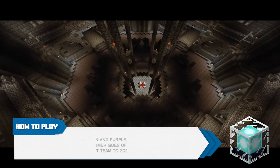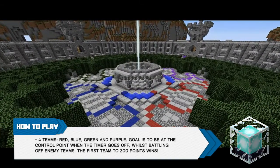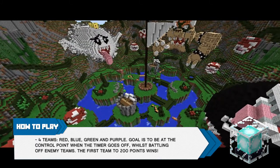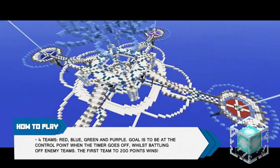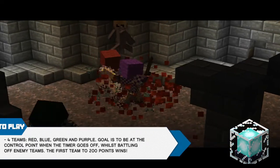Control Point is the King of the Hill style Minecraft game mode where there are 4 teams: red, blue, green, and purple. 8 people per team, or 32 players total for maximum gameplay. The goal is to be in the Control Point when the timer goes off and kill everyone from the opposing teams. First team to 200 points wins.